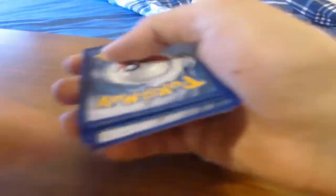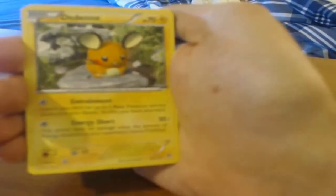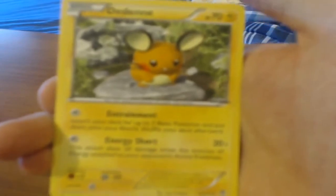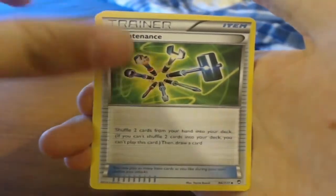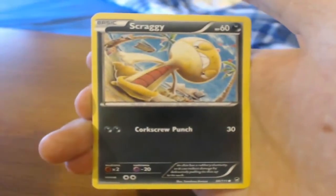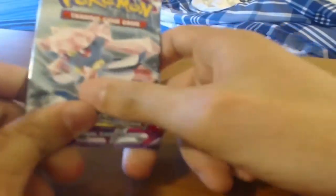Starting off with the Furious Fists pack, see what we can get. Looking for that Mega Heracross EX really. We got Vibrava, Maintenance, Torchic, Pancham, Trapinch, Poliwag, Scraggy. Reverse holo is Poliwag, sparkling. And the rare is just a regular rare — it's a pretty decent card, you don't really see people playing it too often anymore, but it's a decent card.